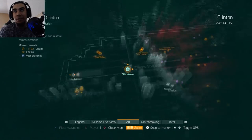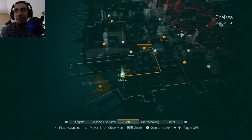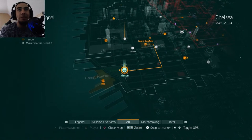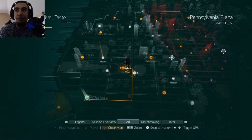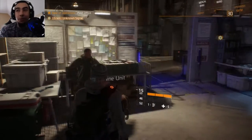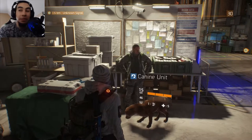I have some side missions popping up over here — they just appear randomly sometimes. I hit level 30 and this 'Unknown Signal' one popped up. I don't know what that is and I still haven't done it.